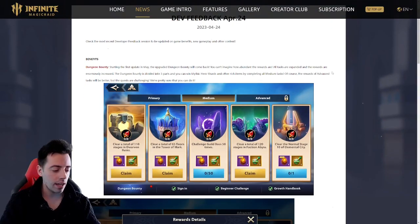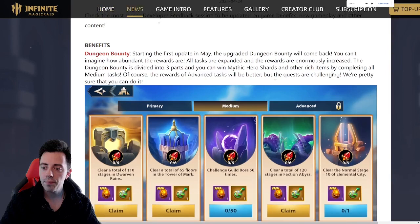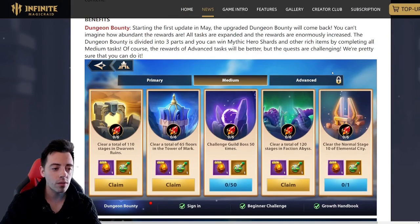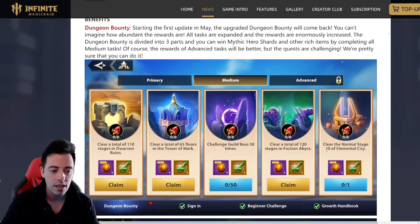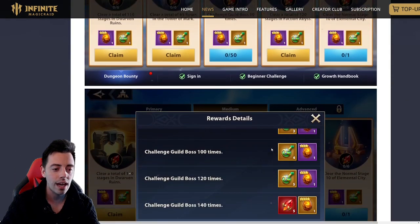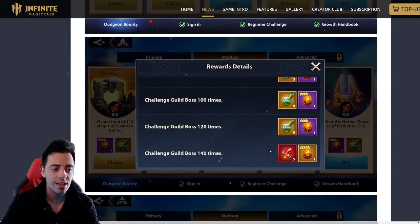As you can see on the screen — let me zoom in — this is the new bounty quest. We are going to have the primary one, which is the same as today. Then we are going to have the medium one, in which we have to clear more stages in Dwarven Ruins, in the Tower of Mark, challenge the guild boss multiple times, clear more stages in Faction Abyss, and clear some normal stages in the Elemental City. After clearing that, you can get this kind of rewards, which is pretty interesting.